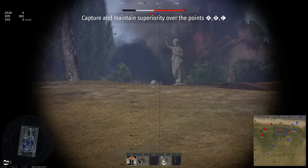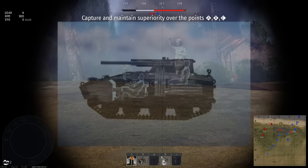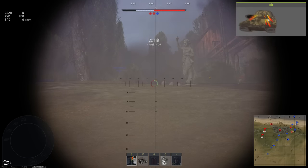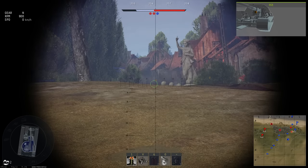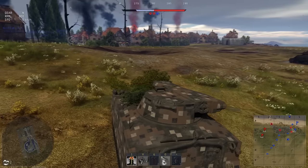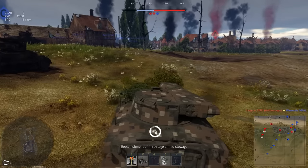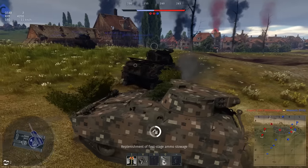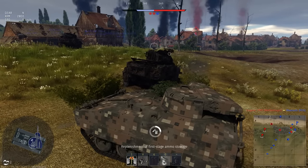Moving on to armor and survivability, the T114 only has two crew members: one in the turret and a driver in the hull. This layout means that if a single crew member is knocked out, the vehicle will be instantly destroyed, giving this tank an insanely low survivability score even when compared to contemporary light tanks. Thankfully, your small size and high speed should help counter this.